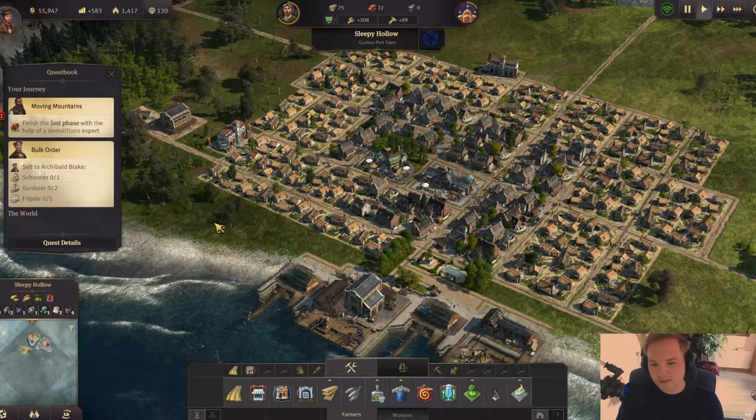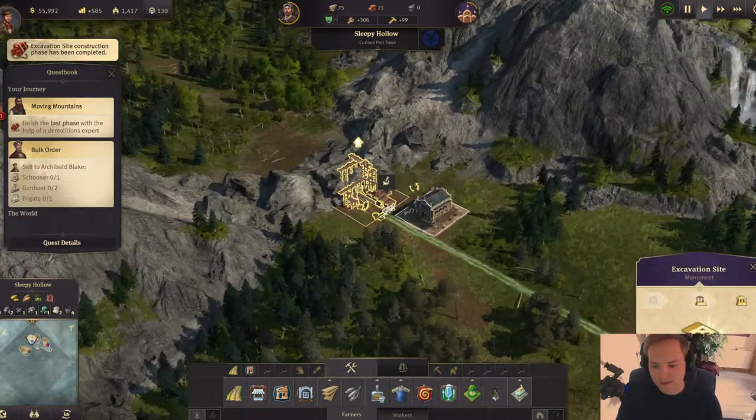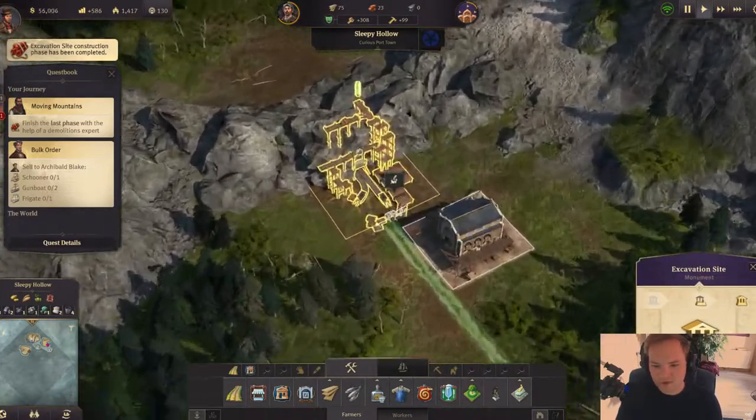Welcome back to Anno 1800 campaign. We are back here in Sleepy Hollow and we've just finished the last phase of our excavation site.